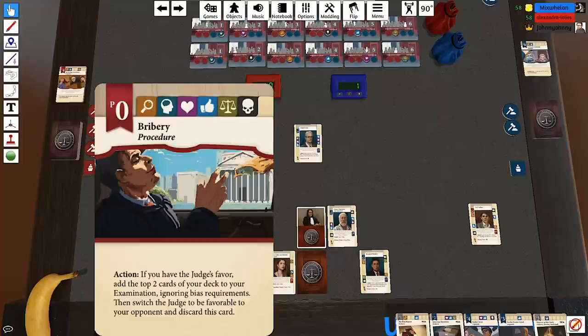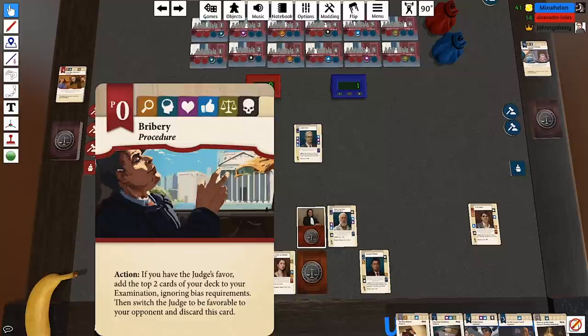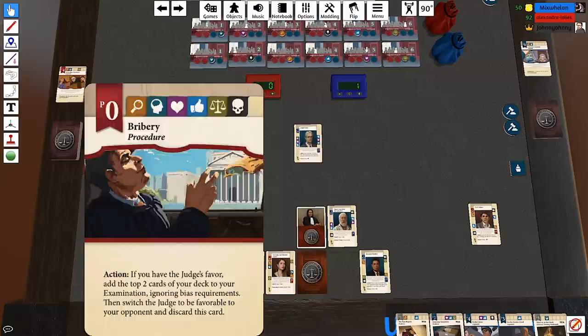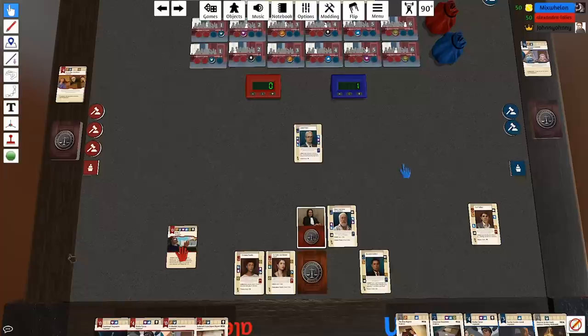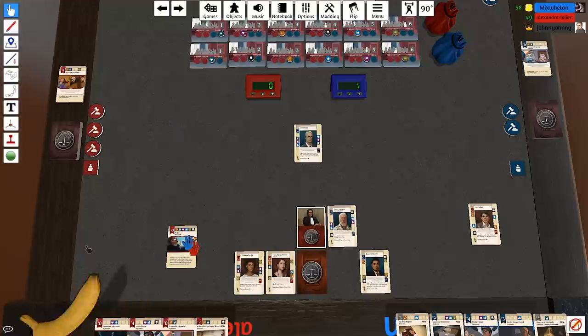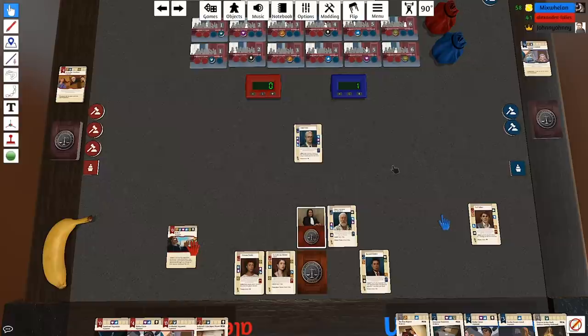'Bribery: if I have the judge's favour, add the top two cards of your deck to your examination ignoring bias requirements, then switch the judge to be favourable to your opponent, then discard the card.' Objection — the judge in this card is being handed an envelope of money, and all I got was a banana! That's not money — those are cucumber slices.